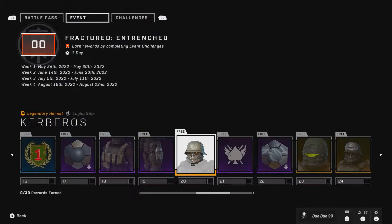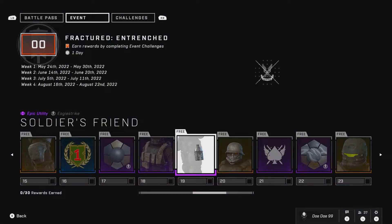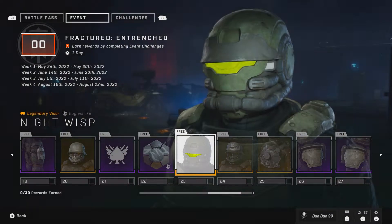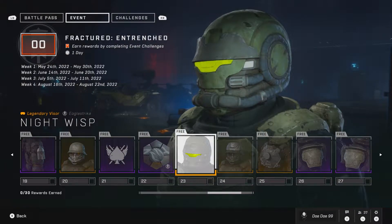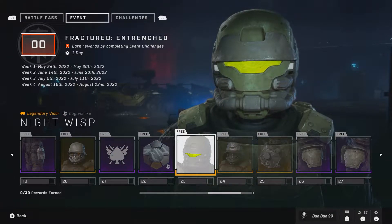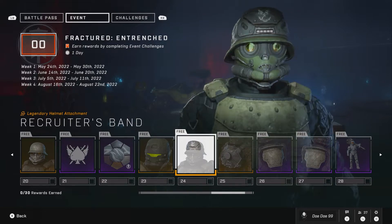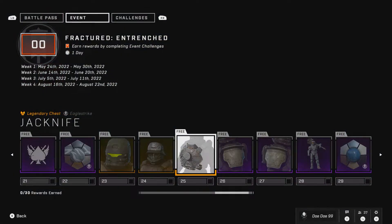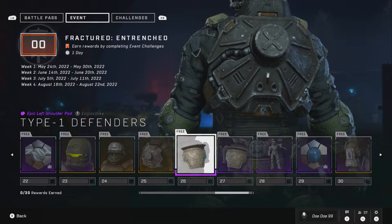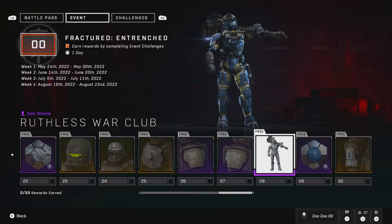Oh yeah, I'm liking this helmet right here. It looks like a water bottle — or maybe more like the dude from Dead Space, Isaac. Look at that helmet, look at this chest plate. Dang, I look like something from Bioshock. So there's 30 ranks.